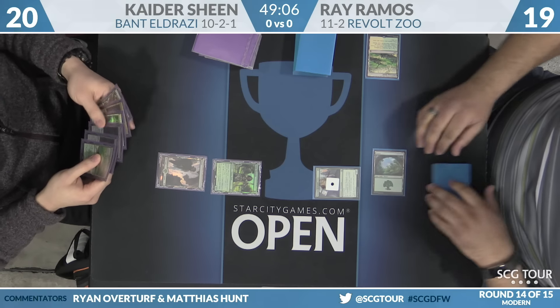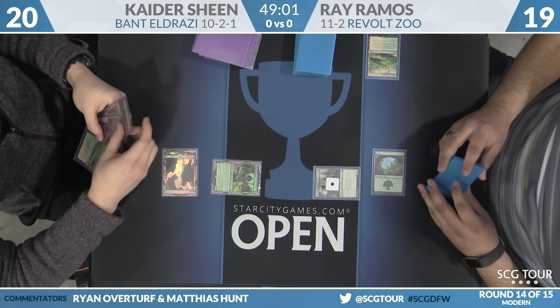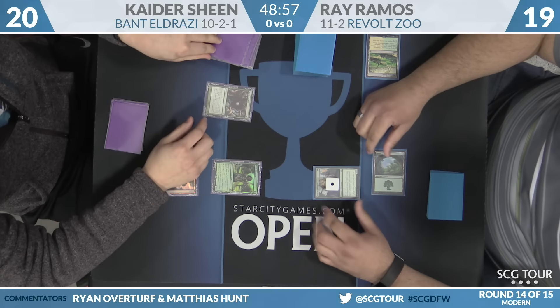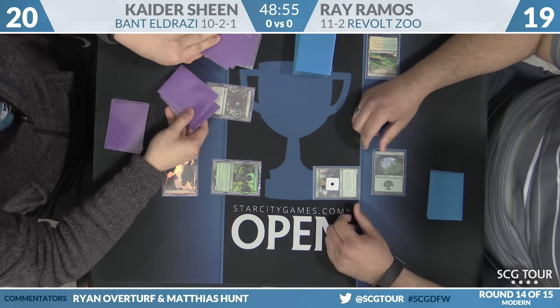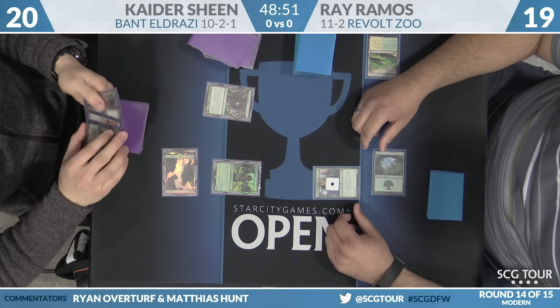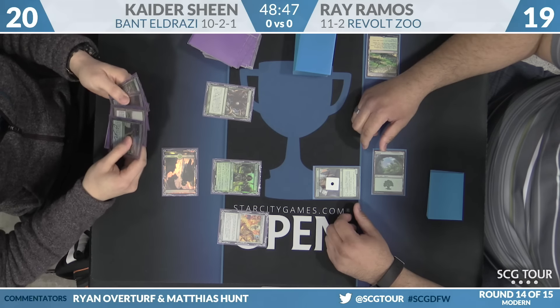That's actually one of the cards we've seen out of Aether Revolt. Outside of Fatal Push, this might be the best Modern card in the set. A 2/3 Deathtouch on Turn 1 is way above the curve. Speaking of above the curve, the best cantrip in Modern for our Bant Eldrazi player — Kyder Sheen with Ancient Stirrings.